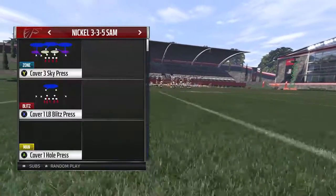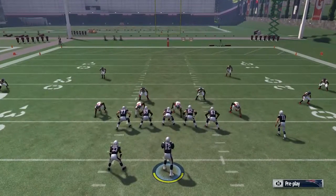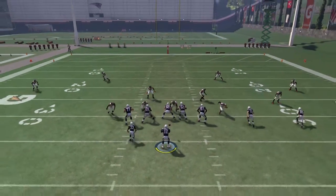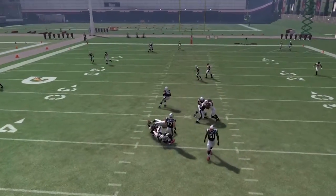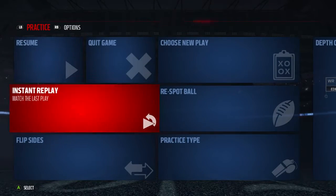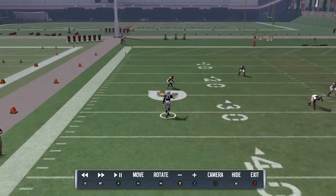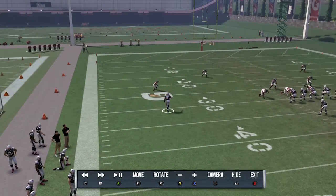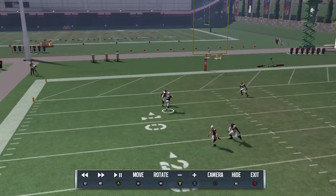I'm going to hop right in and break down what Cover 3 Match does. Let's run it so you guys can pay attention to what's going on. Let's go to instant replay. Now let's look at the left side of the field — this is your ISO side. On Cover 3 Match, that cornerback is going to man up on the fly and takes that receiver away completely.